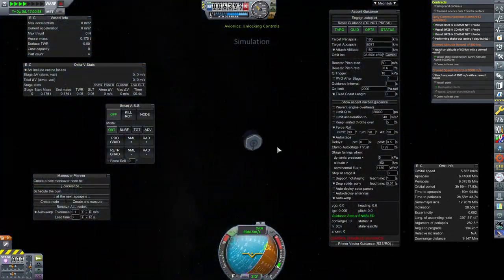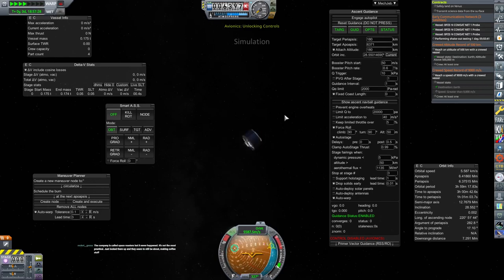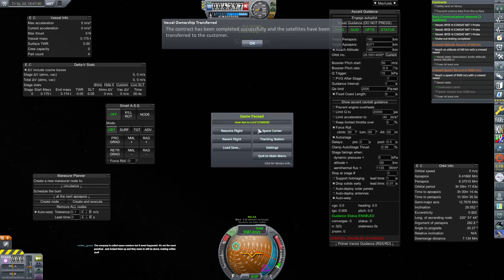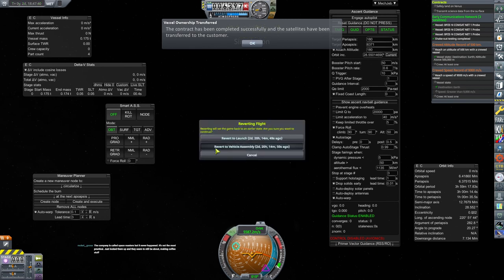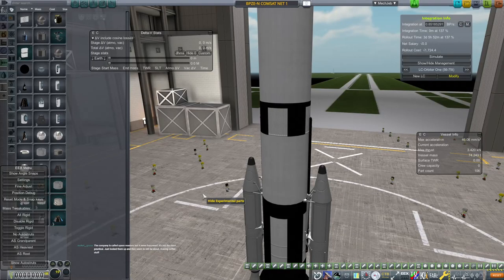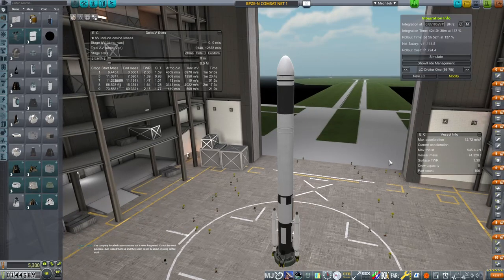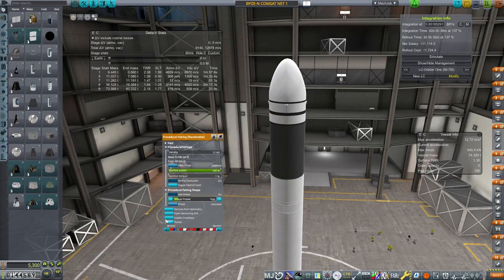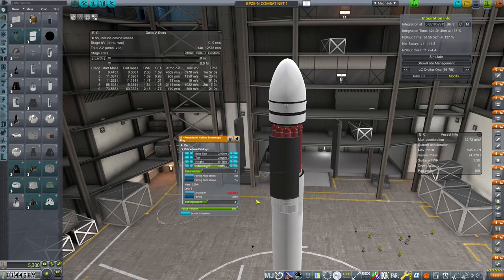We need you to deploy these CommSat satellites. Do you want to be more specific? Absolutely not. Shakeout testing complete — this will work. Revert to VAB, let's get those measurements. The company is called Space Roasters, but it never happened — not the most practical. They just look to be still about making coffee stuff, just not reentry roasters. All right, toggle open.